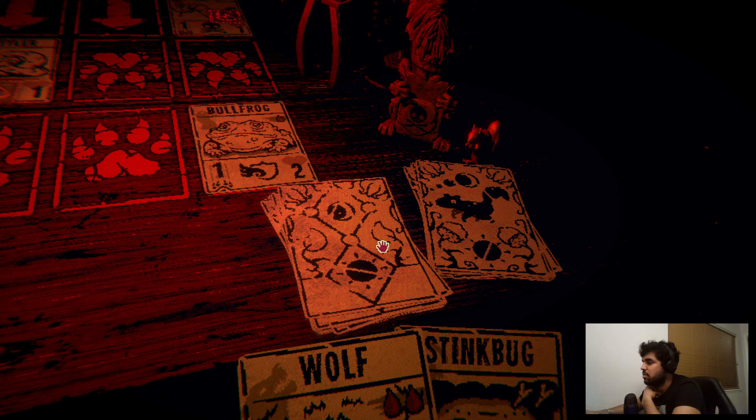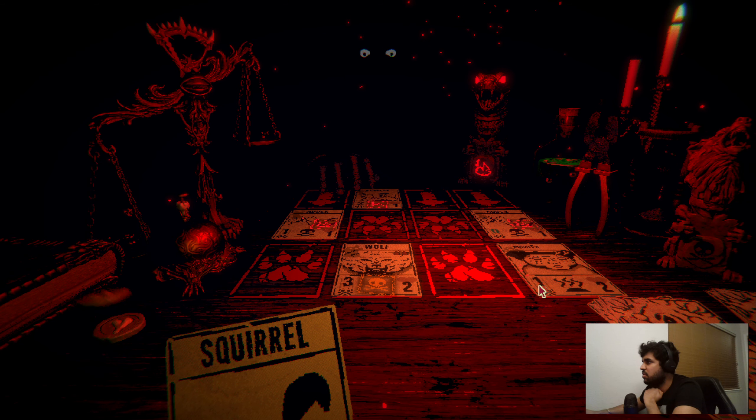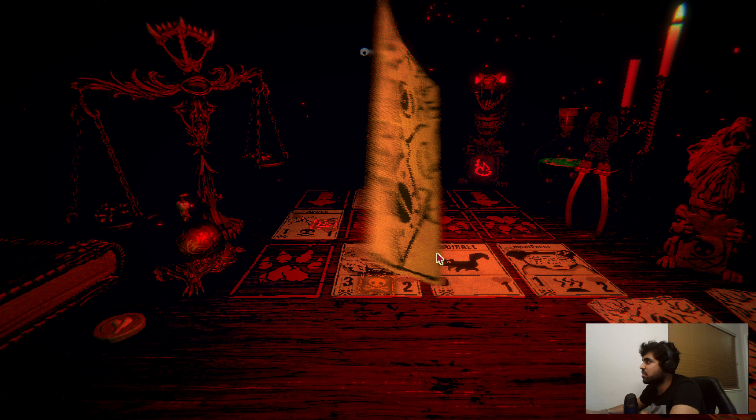A squirrel, a wolf, a deer — no no no no, where's my hourglass? I need an hourglass right now. There's a stink bug here. I'll play a squirrel here and do the hourglass. I just have enough chances to flip this stone. My plan here — I must defeat him first. I think I can defeat this one.